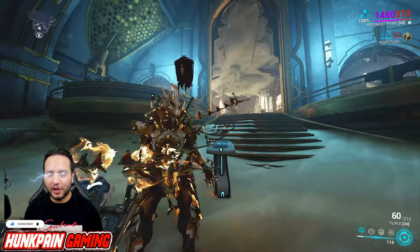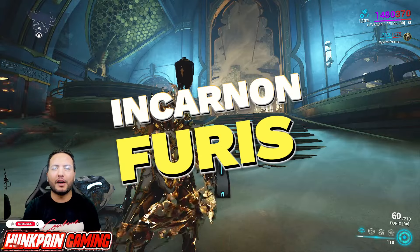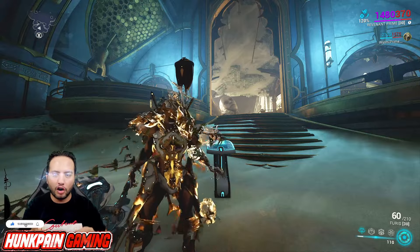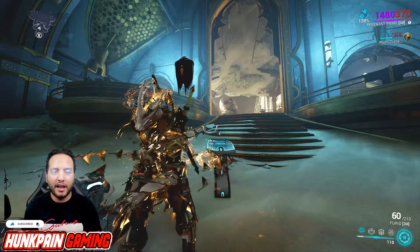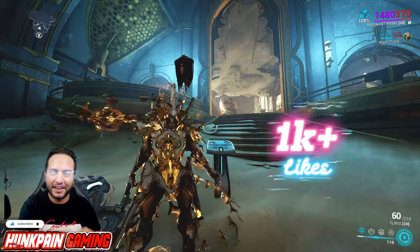What's up and welcome! In this video, I will show you how to mod your Incarnon Furis to take down level 9999, like you saw on the speedrun. This weapon is awesome and really, really powerful. If you liked the speedrun, let me know in the comments below and hit the like button while you're at it.